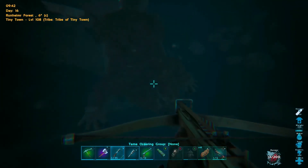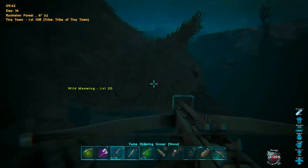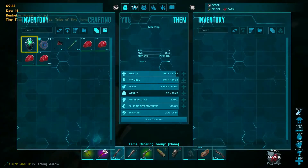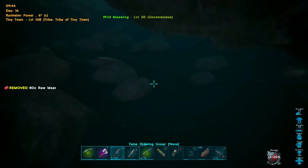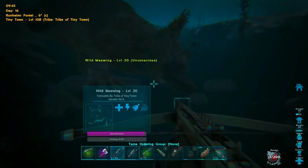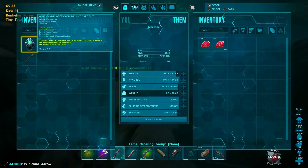Did that one put it out? Okay, put a second one into it — there we go. Two trank darts and that's it, and it is out. They are very, very easy to knock out. This is only a level 20, but they really don't take much to knock out. I don't know if it's the low torpor — yeah, they have very low torpor.